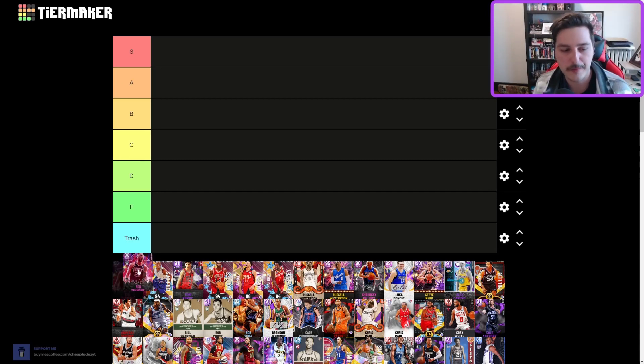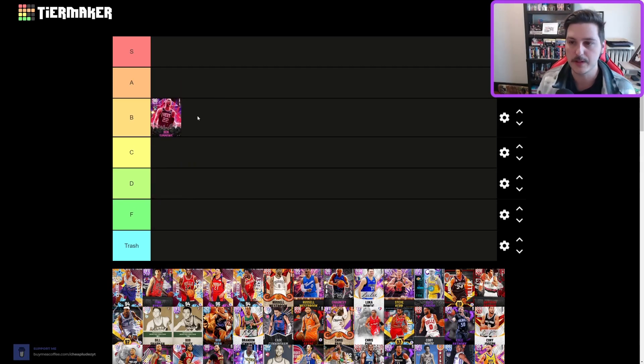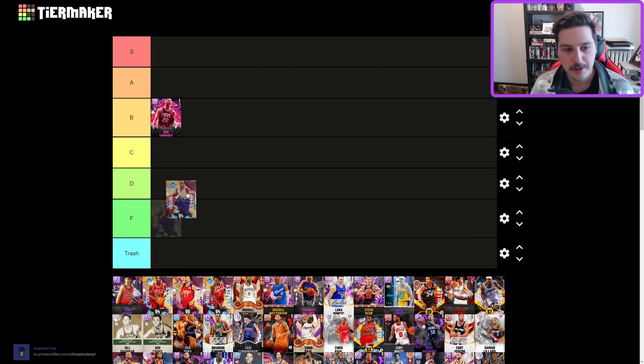First up, Ben Simmons — he's a tough card to rank. It's a particular play style that would use a Ben Simmons. He's a six-foot-ten point guard who can't shoot the three, but I would still put him in B tier. Massive size, great defensive ability — it takes a very specific player to use him at maximum level, but I'd be doing him a disservice putting him in C tier.